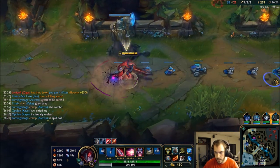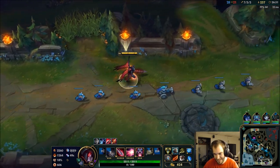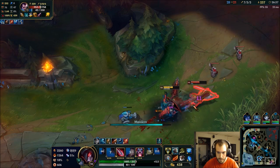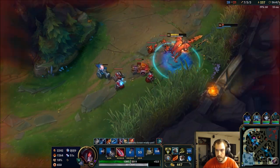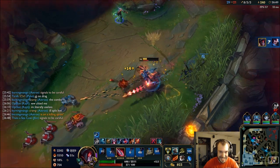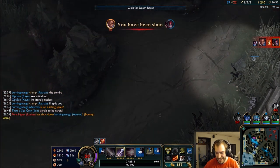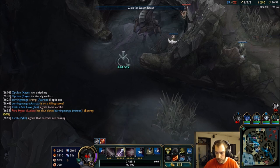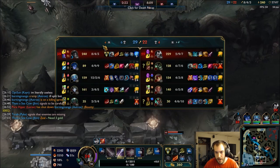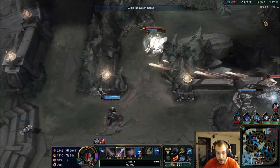I'm going to keep heading bot lane, keep that split going. The difference in usefulness is extreme. One hit just chunked a third of his health. There's no point in wasting my stopwatch — I'm dead. That's what I'm talking about — bad trade though. I'm so fed. Yasuo is so useless. It's not worth me trading my life for Yasuo's life. I honestly didn't think that many of them were there.